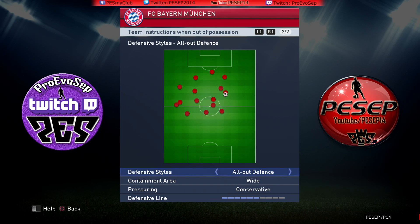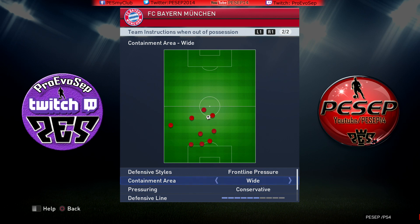However, the defense recovery is good in PES, so you don't need all-out defense. Plus, you can drop or push up your defensive line manually in the game, so I prefer frontline pressure. Containment area — this is one I'm still kind of struggling with, but I'm using wide for now. Pressuring: I prefer conservative. When I lose the ball, I don't want my AI teammates to barge forward and pressure the opponent, so I prefer conservative. If I want to pressure, I can press up my defensive line or hit square twice to pressure with my AI teammate.